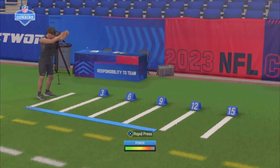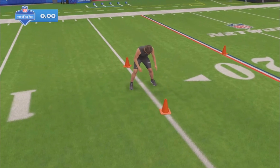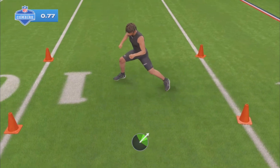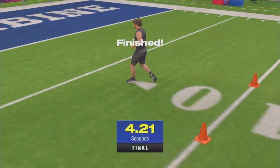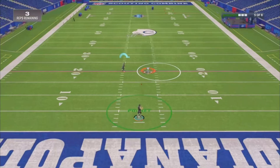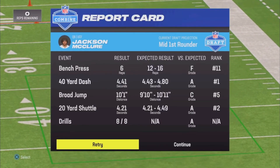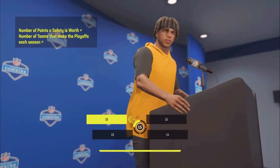Broad jump here — we got a decent score. Here's the cone drill. This one's easy; you just use your speed and aim. I think I got a good time on this one. For the quarterback drills, I'm just going to show the highlights. Now here for the combine interview — I'm just going to speed this one up real quick.